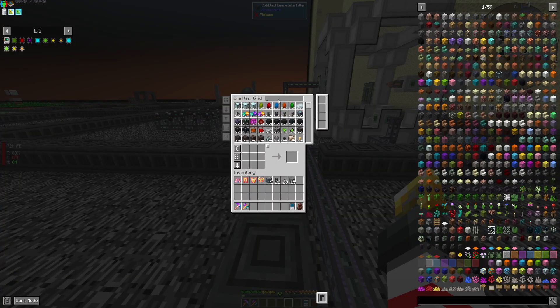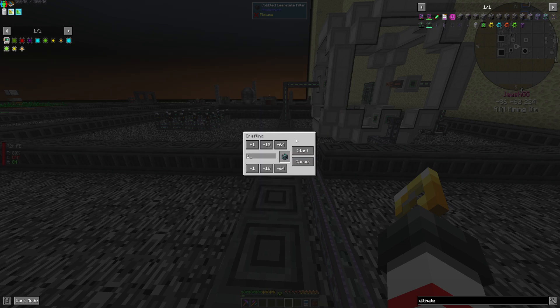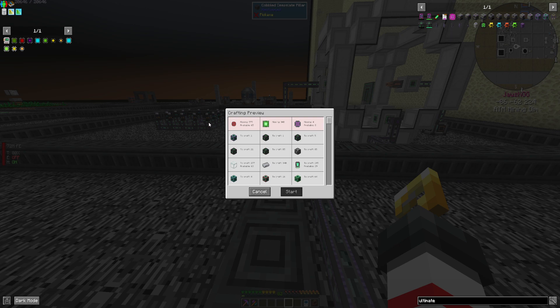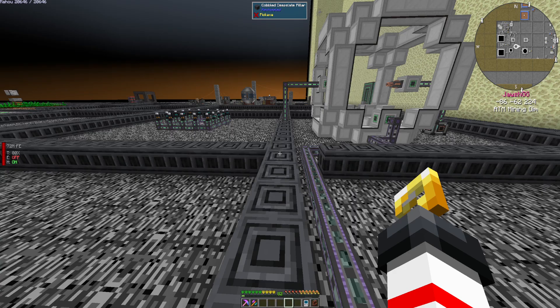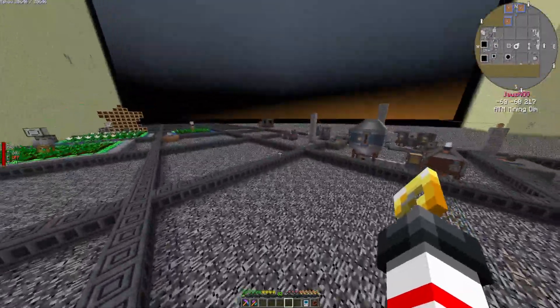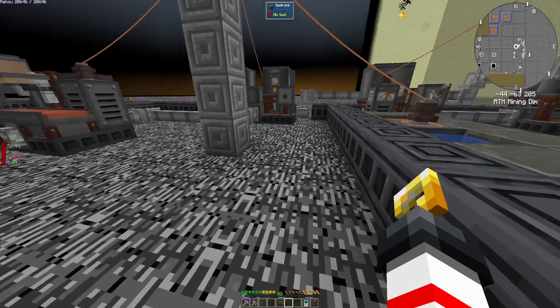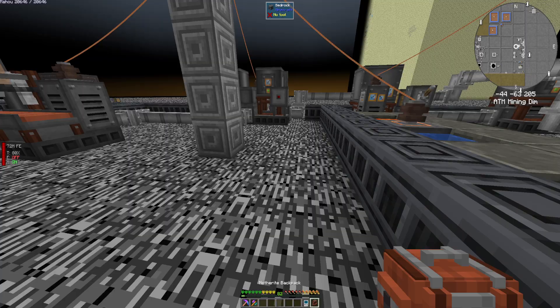I want to create the ultimate induction provider so you can see we're missing a ridiculous amount of parts. It's not actually showing because we moved the patterns. So I need to take a look at what patterns I have and what I don't. There we go — I've been looking in the wrong backpack the entire time.